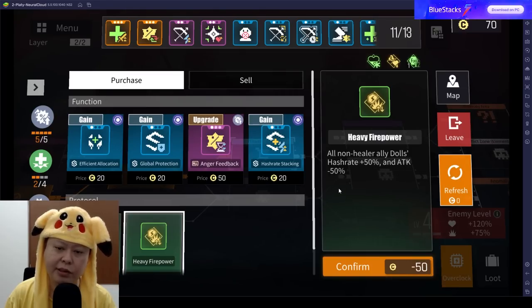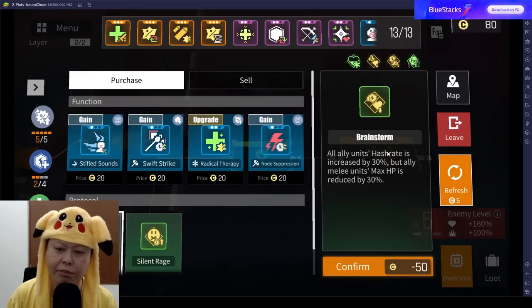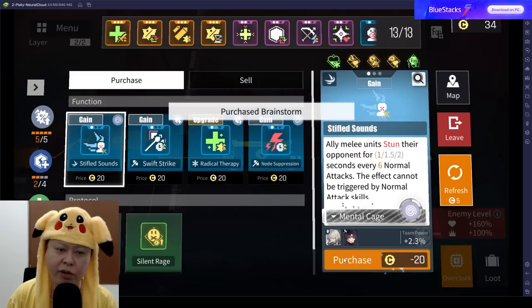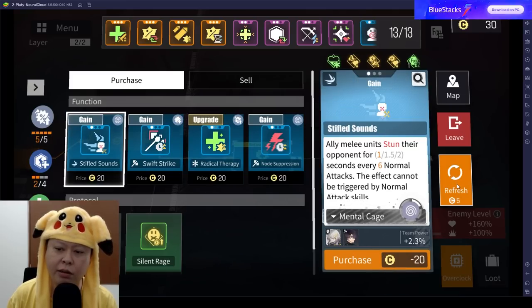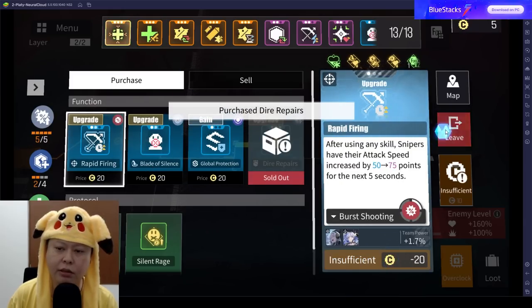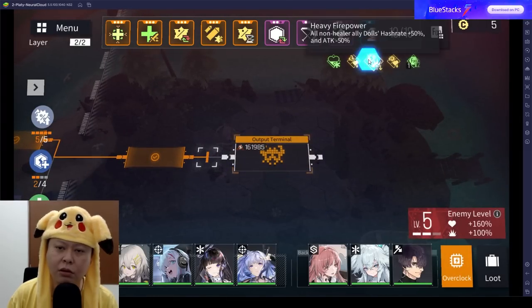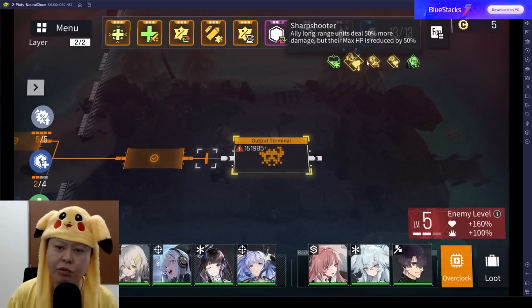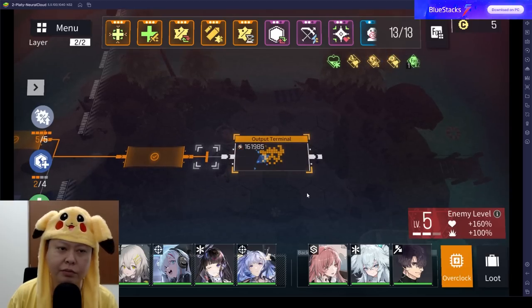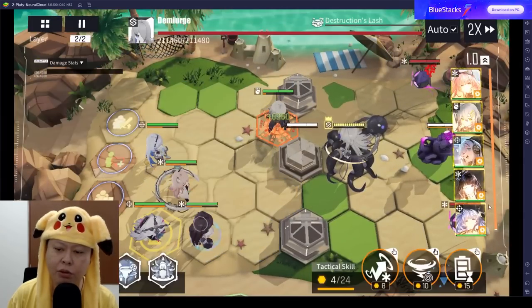Brainstorm — this will boost Kuro's damage even higher. With this we can already beat the boss quite easily. Let's grab a few more buffs: Sharpshooter, Heavy Power, and Brainstorm — these three protocols are exactly what we need. With all of them I think we can beat the boss quite easily.